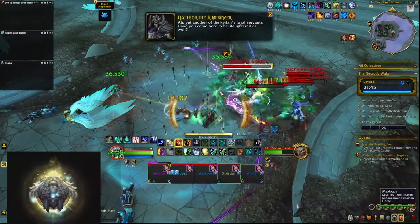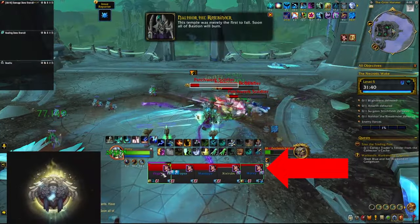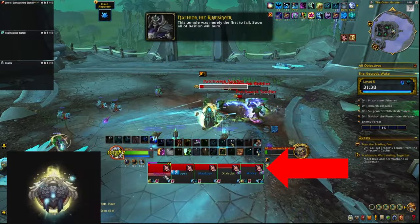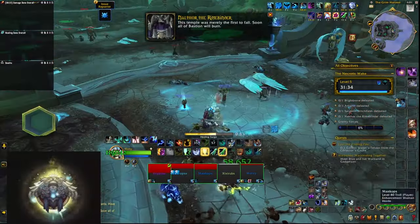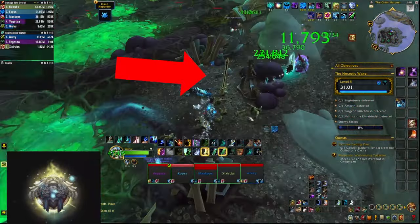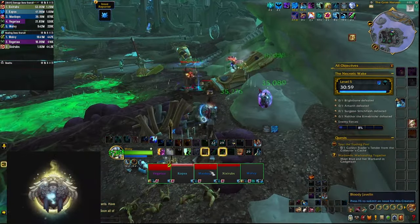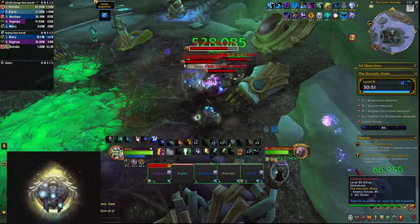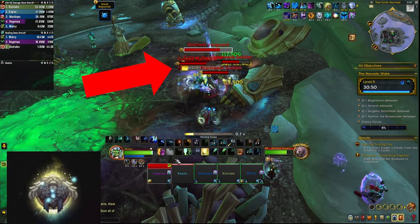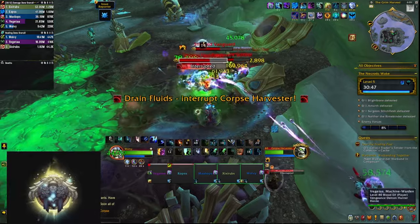At the start of the dungeon you're going to be fighting Blightbacks that explode for a bunch of damage when they die and they also leave a nasty dot to everybody in your party, so be very careful if you pull a lot of these on top of other packs. You can pick up spears throughout the dungeon — if you throw them at the enemies they're going to take increased damage for a few seconds, so make good use of those. Save an interrupt for the Drain Fluids cast by the corpse harvesters as this turns into a channel that does a ton of damage to its target.